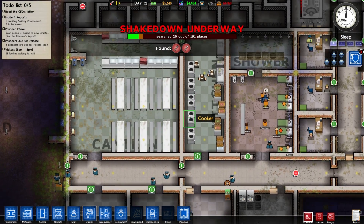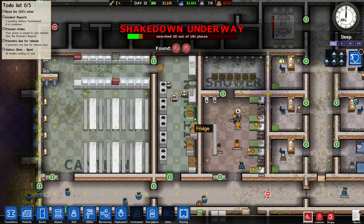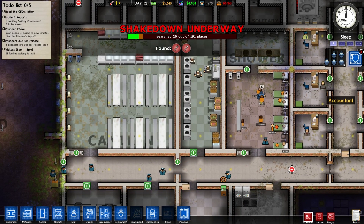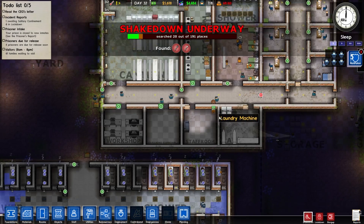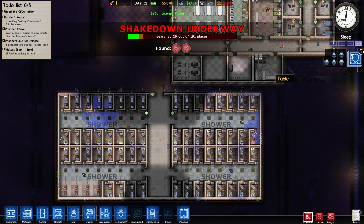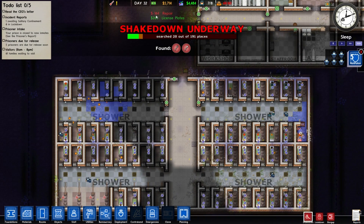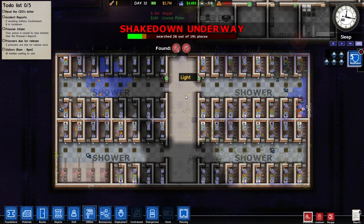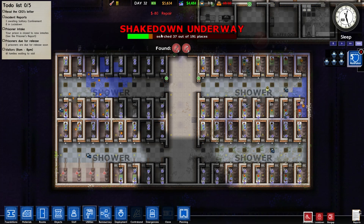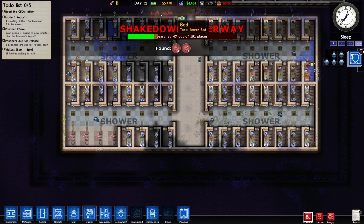There's not a lot that we can actually do at the moment until we build some more cells. We can't take in too many more prisoners. But I think the rest of the prison seems to be functioning quite well, so let's see how much we spend on repairs. 164? Must be more than that surely. 80 on repair. Another 164.